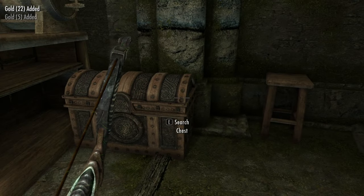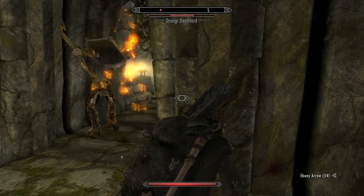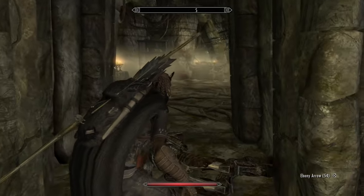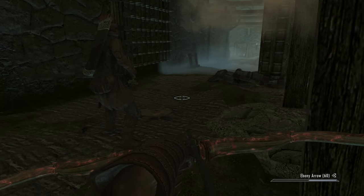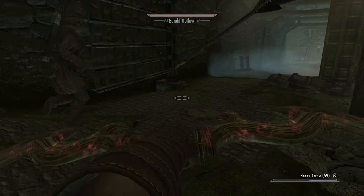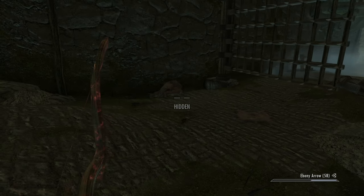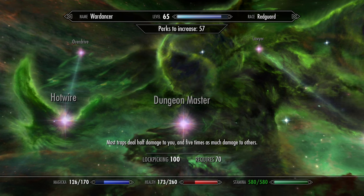There is another small addition to lockpicking that is just the best — the Dungeon Master. It cuts damage you take from traps by half and increases the damage your enemies take from them five times. Even the first bit is a good idea for low health or low armor characters, but the fact that luring enemies into traps will now result in an almost guaranteed kill is insanely satisfying and suits all kinds of character ideas who try to rely on their smarts and tactics. The perk requires 70 in the skill, so you may need to focus on training it early.